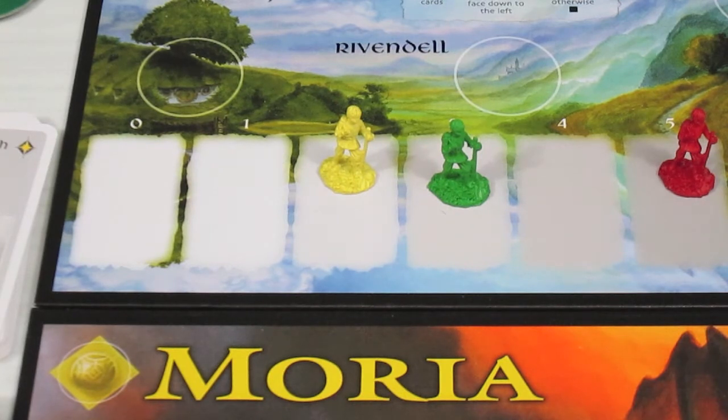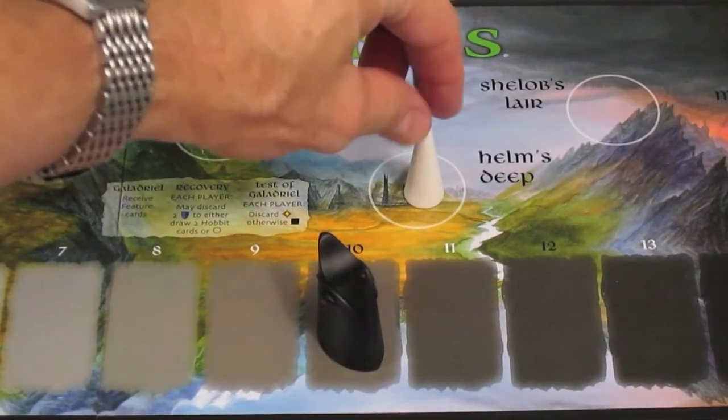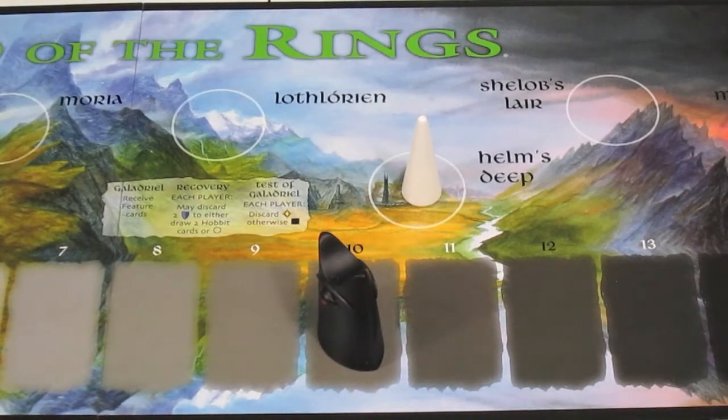Back to the meta board. We're traveling over to Helm's Deep. We're finished with Lothlórien — wow, didn't do us any favors. And now we're on to Helm's Deep. We're going to bring out the Helm's Deep scenario board, get that set up, have a quick look at it, and that will be the end of this episode.